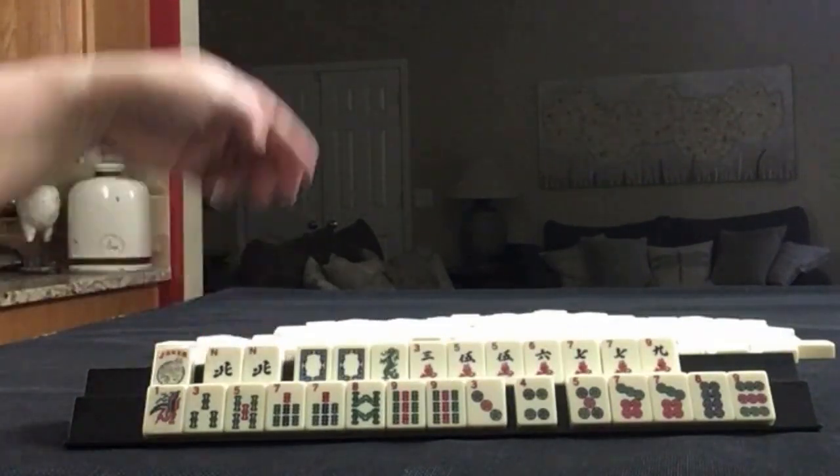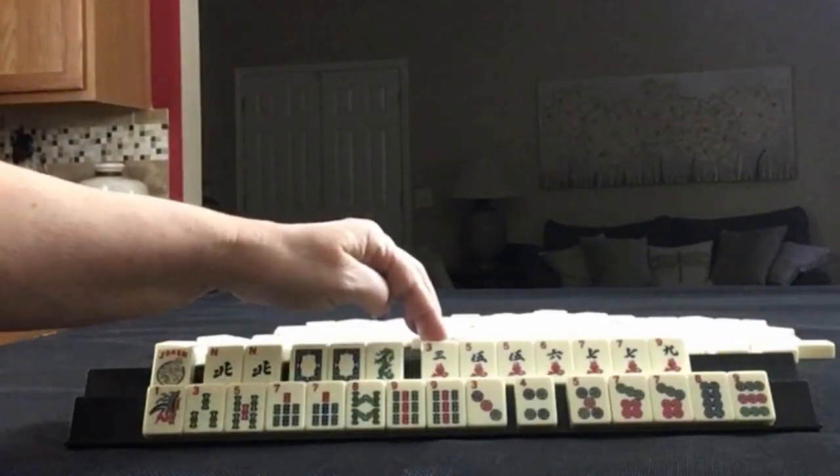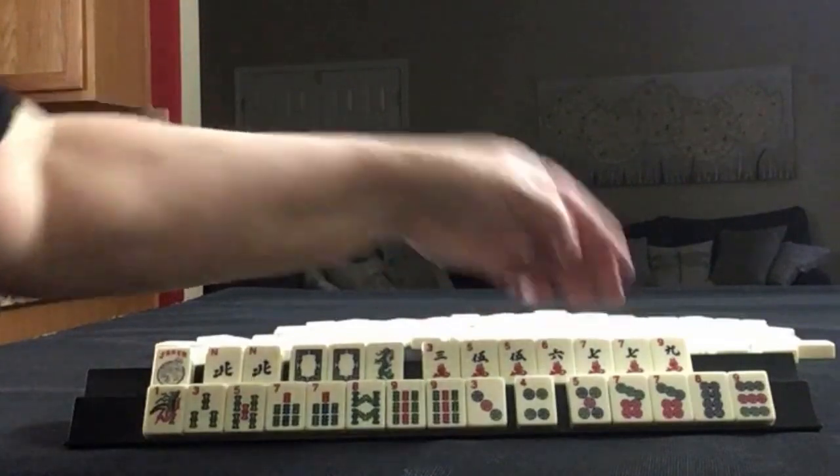Joker, North's pair, white dragon, pair, and a green dragon. In cracks, we have 3, 5, 6, 7, 9 — pairs of 5s and 7s.